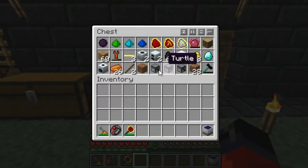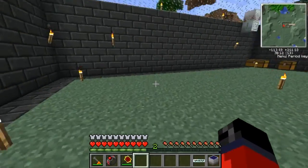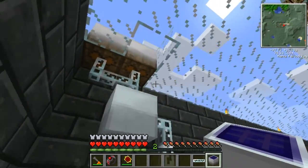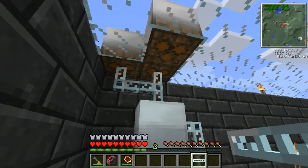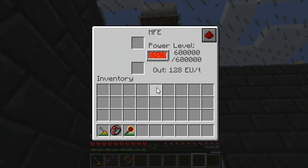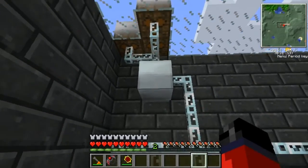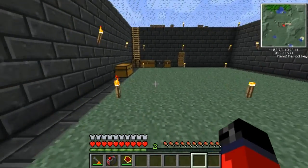We'll run over here and hook it up. I'm not really going to be able to demonstrate in this video just how much power it gives off — place that there, go ahead and hook our wire up to it. With three of these it feeds into the MFE rather fast, and as you can see the MFE is fully charged. Basically it gives out the equivalent wattage of eight regular solar panels.